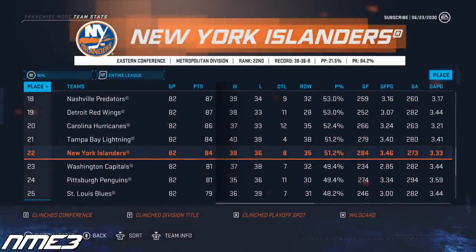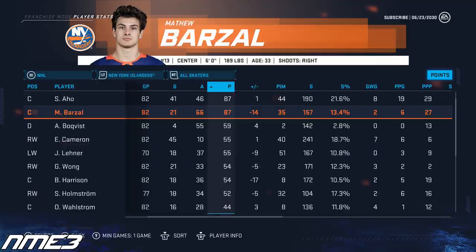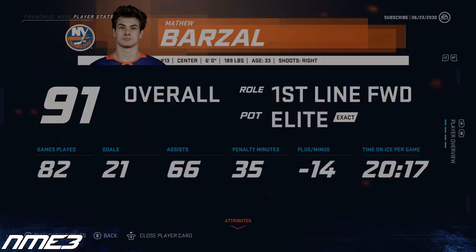For the second straight year the New York Islanders have another disappointing regular season, finishing 22nd in the NHL. Despite the team struggling, Matt Barzal had a big 87-point regular season after scoring 21 goals and 66 assists. Despite one of his better seasons in a few years, Barzal drops an overall back down to a 91.